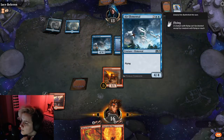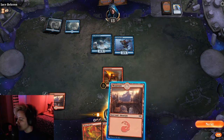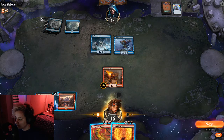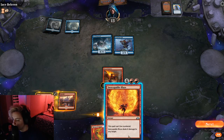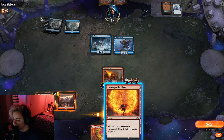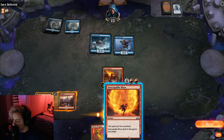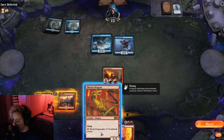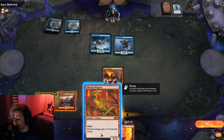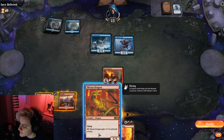They played an Air Elemental which just says flying - it's a 4-4 though, it's pretty big. Thankfully I got a mountain I can play. Inescapable Blaze - this spell can't be countered, and it deals 6 damage to any target. That's good. Flying. Sarkhan dragon - flying, gets a 5-5. If I tap one, the dragon gets a plus one plus zero to end of turn.